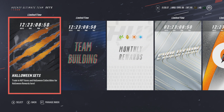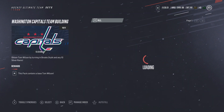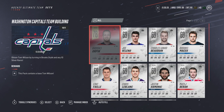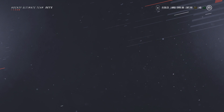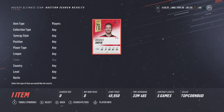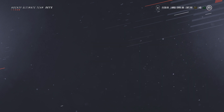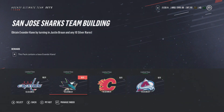We also have a team building set. I believe you can get Halloween cards for this. It's definitely interesting, though it's going to be hard to get Brooks Orpik on the market now since everyone wants it — there's probably one on the market for 50k to start, so good luck with that. It's a questionable decision to have this, but it is what it is. You have the Sharks, Capitals, Flames, and Avalanche.